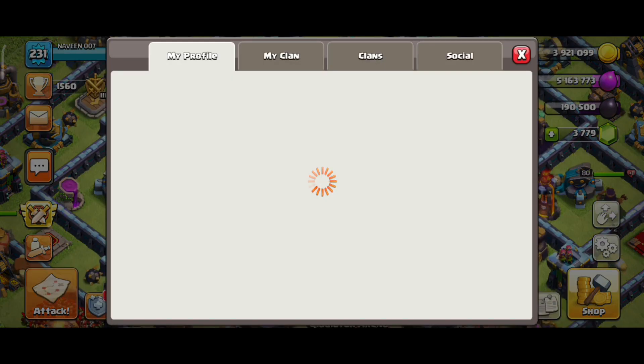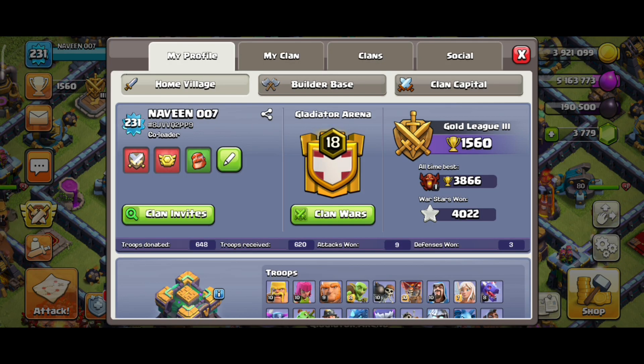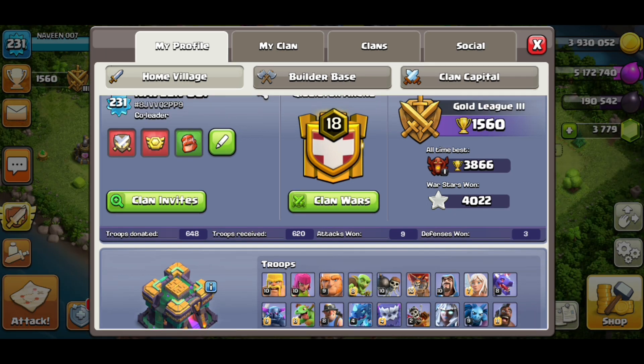If you tell us about our profile, we are one of the Warstar. I told you in this video that's what I've achieved. We are all-time best trophy. If you tell us, we'll see how far we have a Warstar. This is why the Warstar is a bad guy.